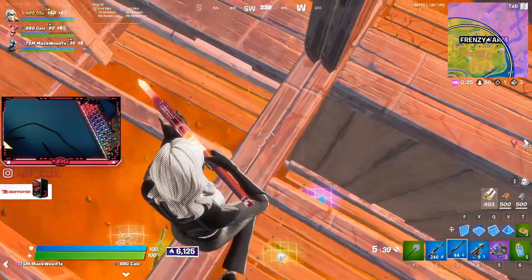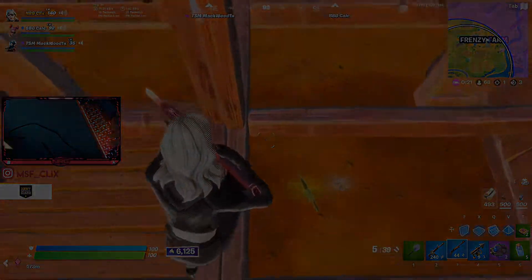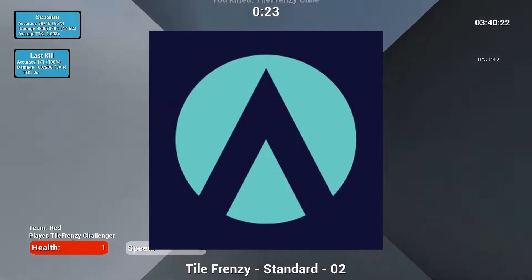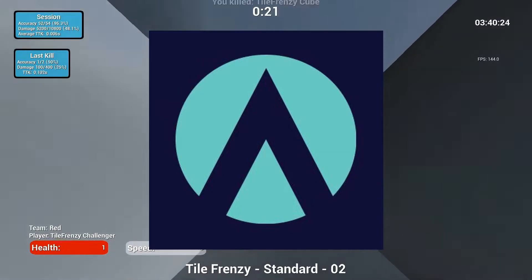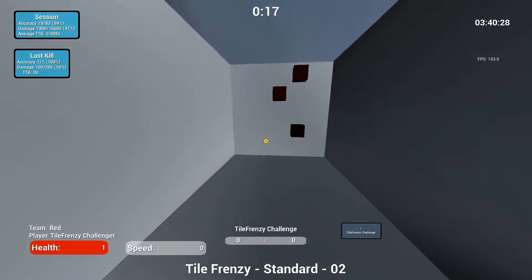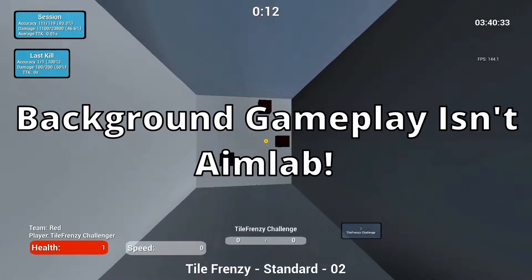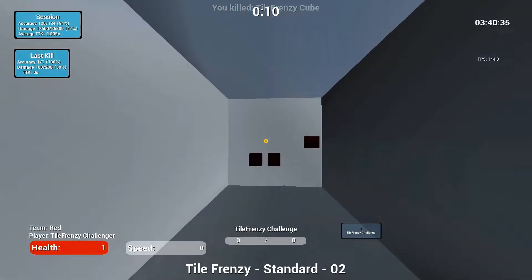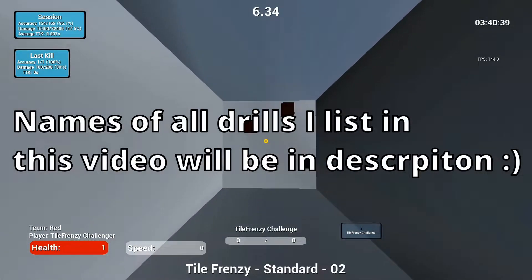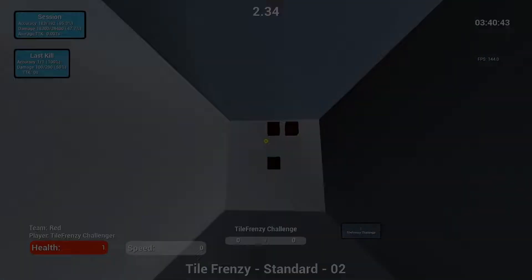The first best way to practice your aim on PC for free is a program called Aim Lab. Aim Lab is a free program on Steam — it's an FPS aim trainer and many professionals like Buga use it. The six drills I'm going to cover are the default ones that Aim Lab recommends, and I'll go over what they work on and how to practice them.